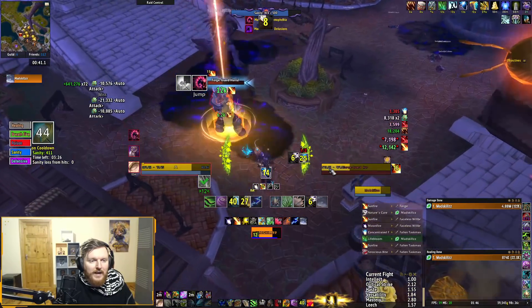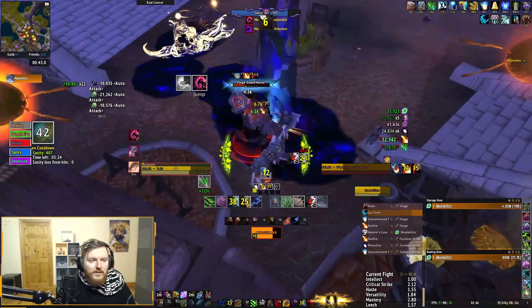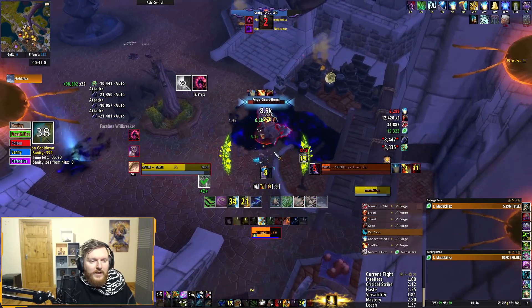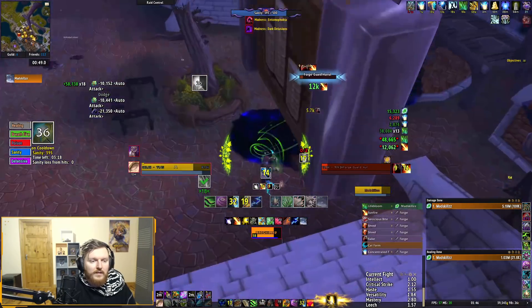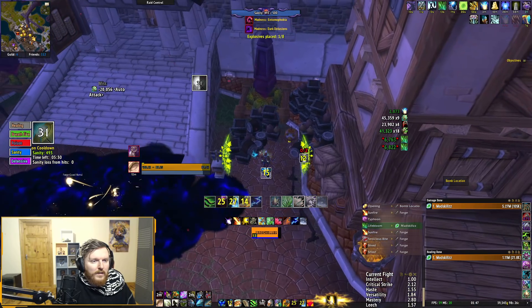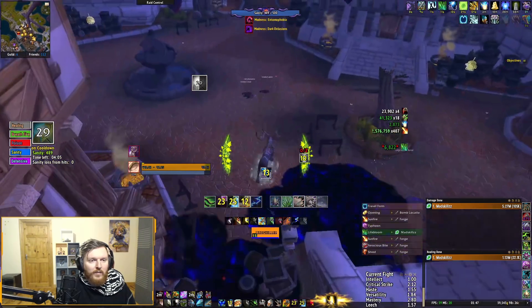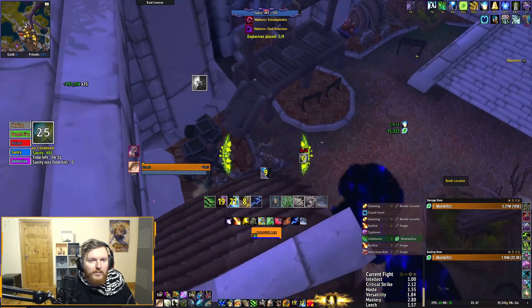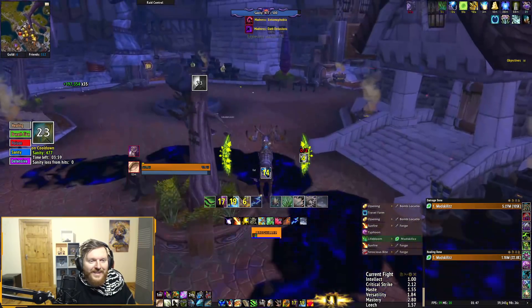I haven't killed the main guy yet, I should have focused on this guy. Of course my twilight devastation procs when everybody is dead. I can't push back this guy at all even. Poison is red - I want the blue potion if you find it. If you see a blue potion, tell me.